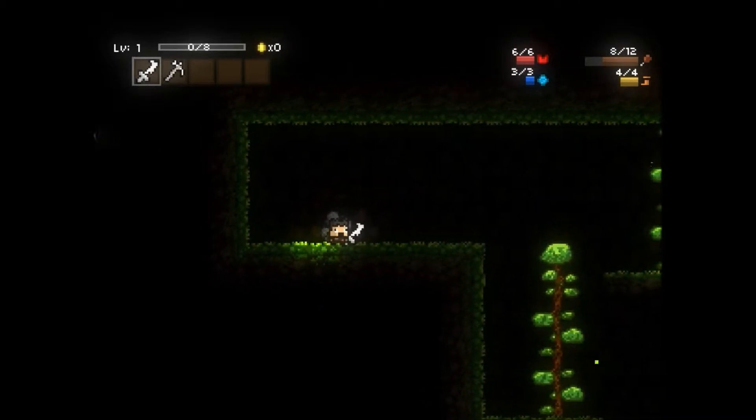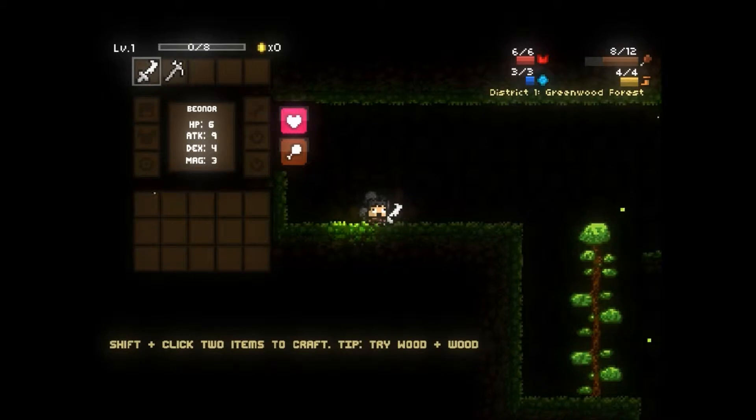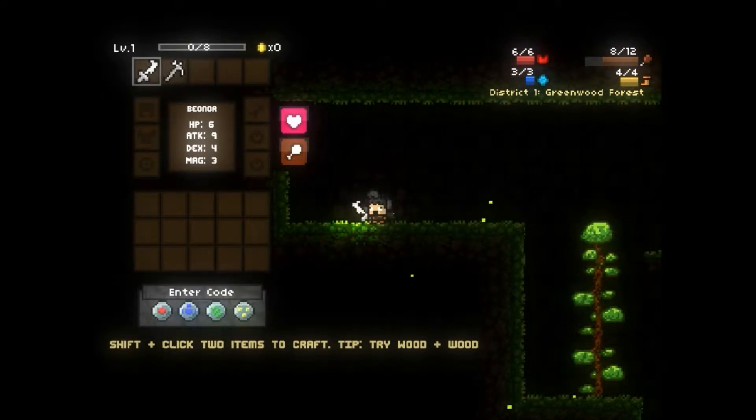You go to your keybinding — whatever your keybinding is for your inventory, mine is I, default is R — and then you're going to want to press L. That brings you to the cheat dial pad.